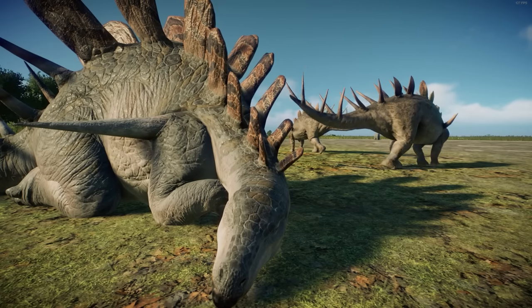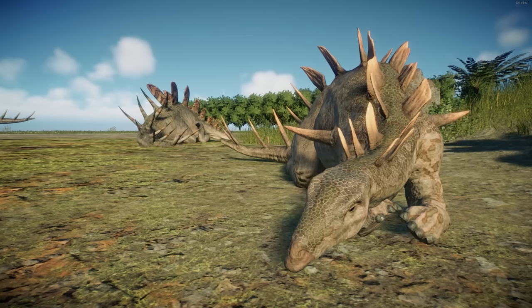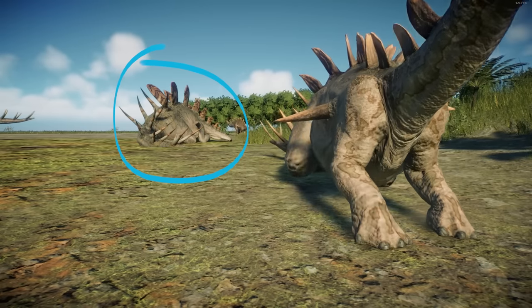Another variant from the Camp Cretaceous DLC that works very well is Pierce the Kentrosaurus — this time as the parent instead of the offspring, since the Camp Cretaceous variant is bigger than the standard in-game Kentro.